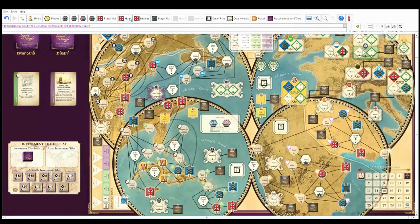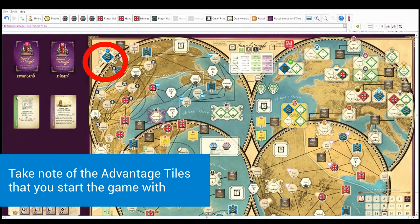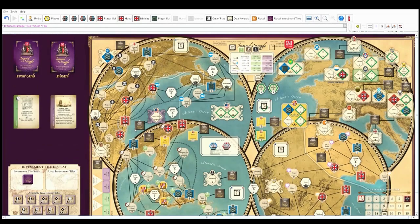The ministry cards go on the player mat face down. Each side starts with one advantage tile. The French player starts with the Algonquin political space, which gives you the Algonquin raids advantage. That's the one for France.